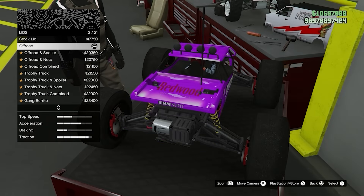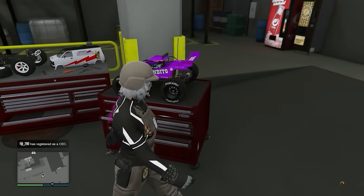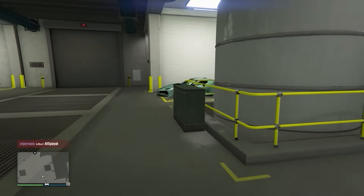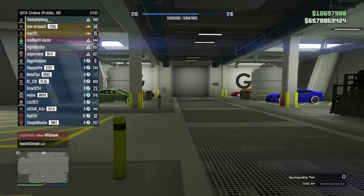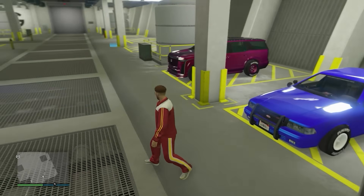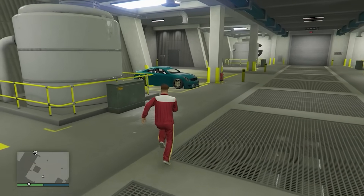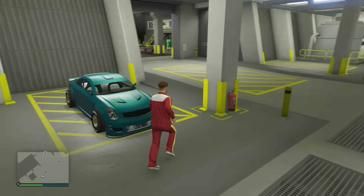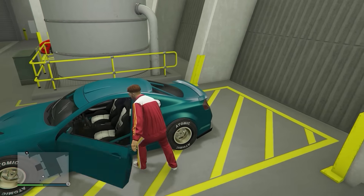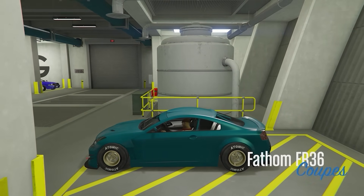Now I've got F1 wheels on my RC Bandito. This method takes multiple tries — it's probably one of the hardest merge glitches, so don't get discouraged. I think it took me about 10 tries. One of my subscribers already tested it out and confirmed it still works. Make sure you don't miss next week's video with all working solo merges in one video. Also on screen is the car-to-car merge which should still work after the update — let me know. Peace.